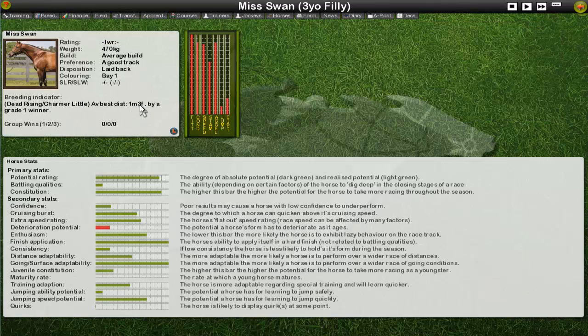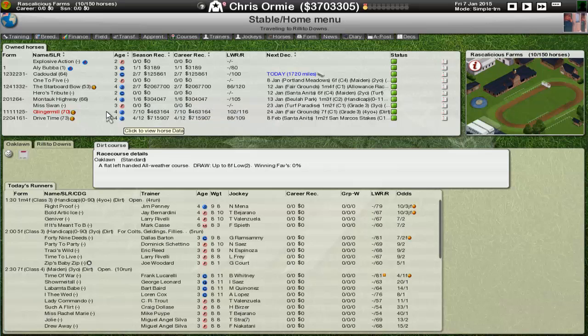Sadly the large build didn't survive but the laid back did — a very nice horse. She runs at about a mile two, which is what I've put her in a race at, and she should be the cornerstone of our breeding program. She's a game-bred horse from a previous game brought across to kickstart the breeding program, with excellent stats: high potential, great adaptability and finishing, decent other stats, and low deterioration — which is exactly what we're looking for.